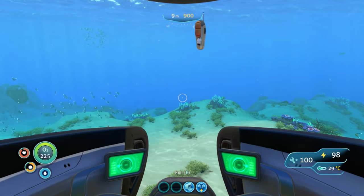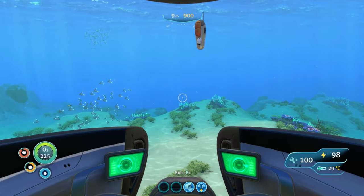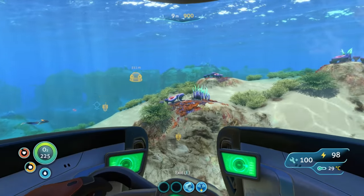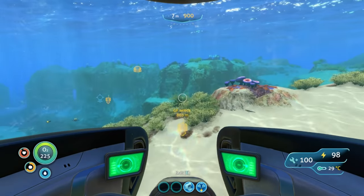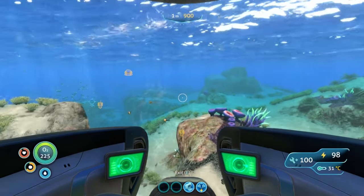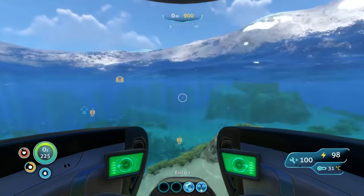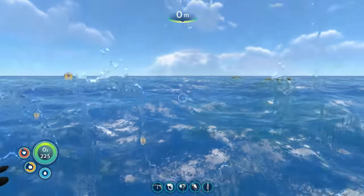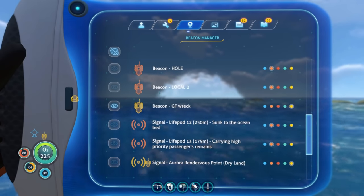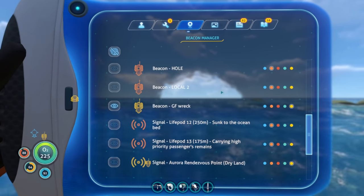The next wreck we're going to take a look at is in the Grand Reef. So from here at zero point, we're going to turn south-southwest, about in the middle. You can see that the mist there is the southern island, and we'll be going about right towards this location.